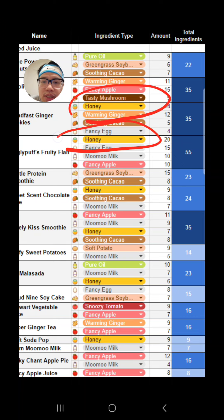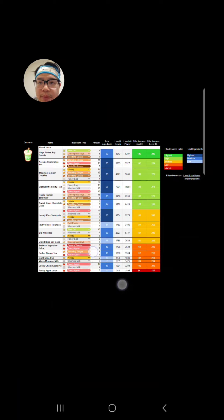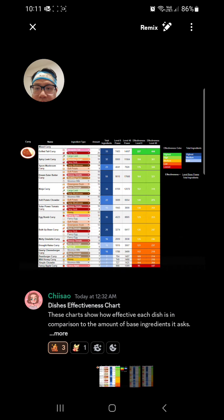Honey is used in many dessert dishes — it's all color-coded beautifully, thank you to Chisau. And it's used a little bit in curries.